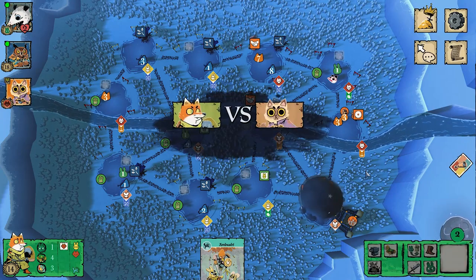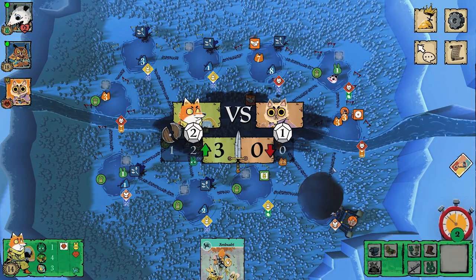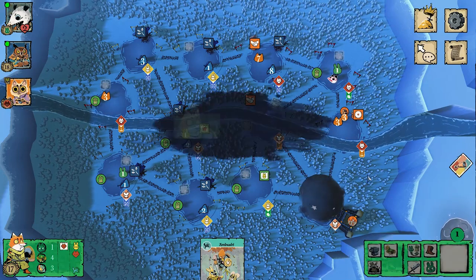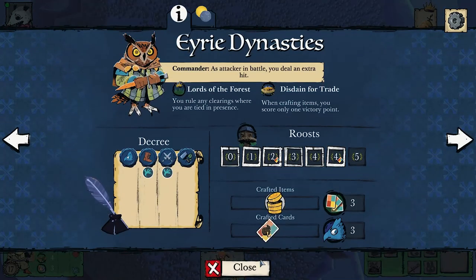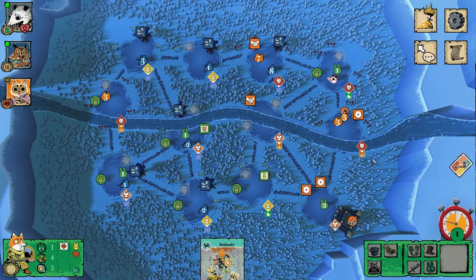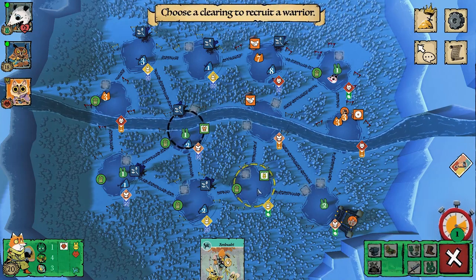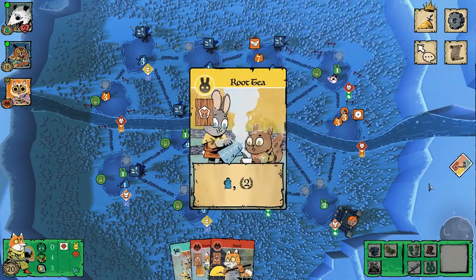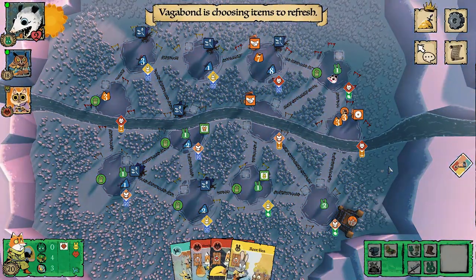I roll a two — that's three with the defenseless bonus — so three points right there, going up to 17. I attack again: another two, so another three points, clearing everything except the keep. I could go for a third attack but instead recruit back at my rabbit base to make it a little more expensive for opponents to attack. Now I'm at 20 points in a crazy good position with a ton of craftables in hand.